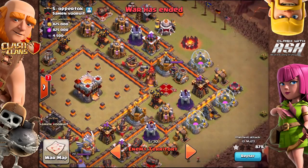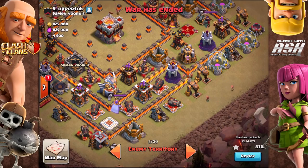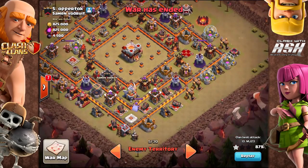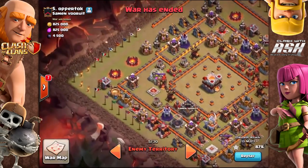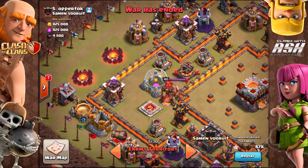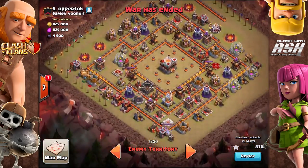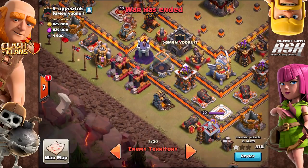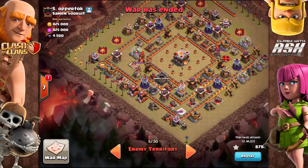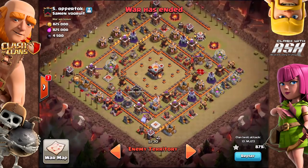I would bring three rages and even trail the Grand Warden behind the queen because there are a lot of defenses in that section. Have her sweep across to the left. Once that's taken care of, send in the king on the west by those army camps, jump him in, send in some bowlers to create a funnel over there, and then mass miners from the south-southwest side. After they take care of the clan castle, they should go straight for the town hall if you're going for the safe two star.